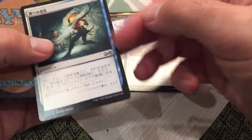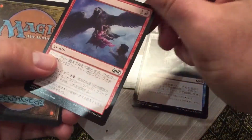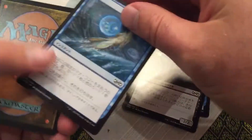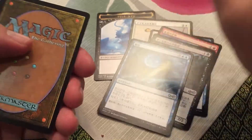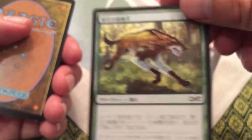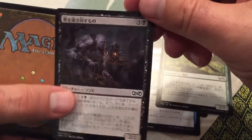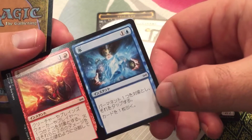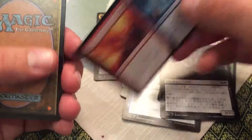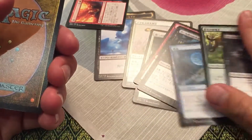Now I'm gonna show our commons. That's kind of cool — hey, there's a Japanese foil. Is this Fire and Ice? That's kind of neat — Japanese Fire and Ice, I'm happy about that.